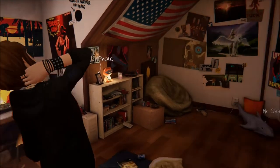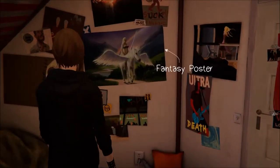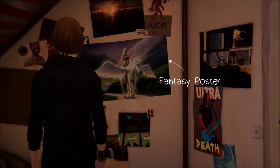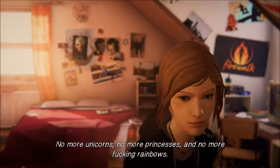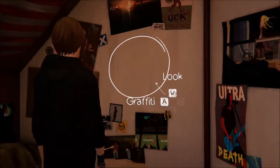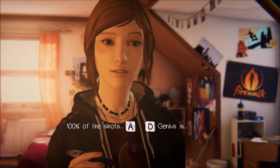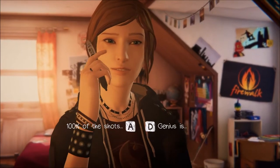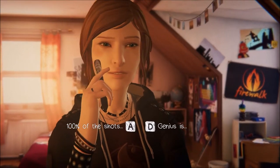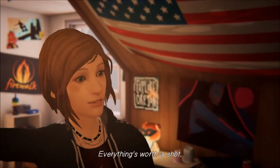The next graffiti place is actually in Chloe's room. This is the third one you can get and it's right here. You can take down this fantasy poster and you'll be able to see a blank wall. You can place graffiti here as clearly shown by the game. Here you have a choice between '100% of the shots' and 'genie's is'. I haven't seen either of these so I'll go with the first one. Everything is worth a shot.